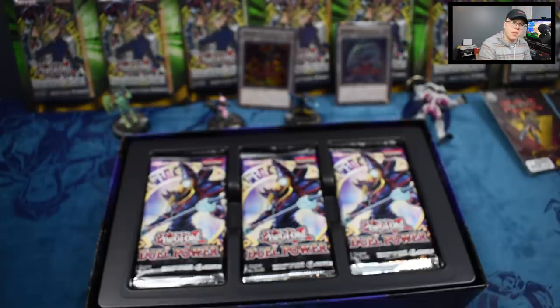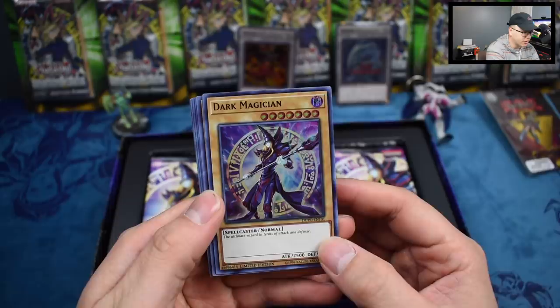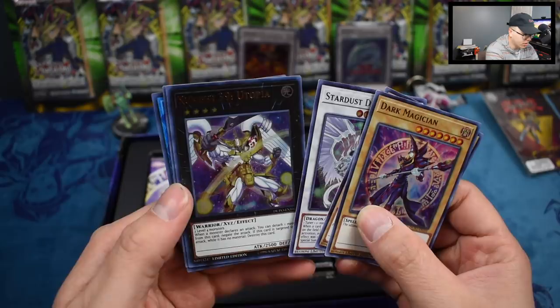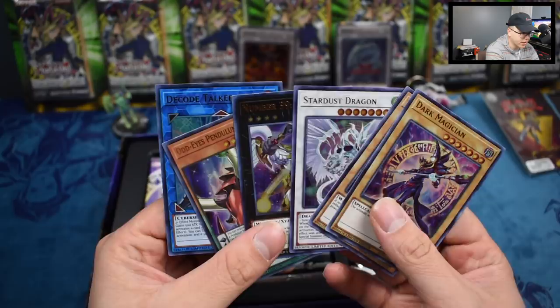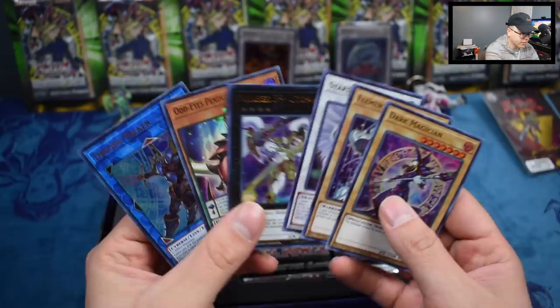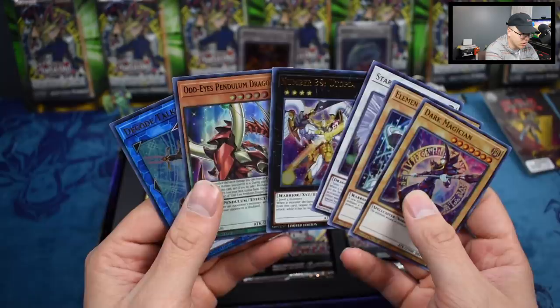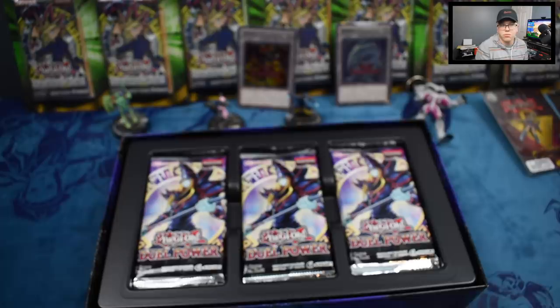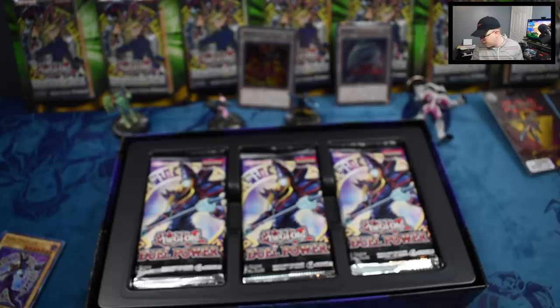I'll go ahead and open the promo for the first box. For the other ones I'm wondering why I keep them sealed. It feels good to be back recording — it's been a while since I've actually been in the studio. I actually had pre-recorded all those other videos. So we have: Dark Magician — this is an alternate art — Elemental Hero Neos, Stardust Dragon, Number 39 Utopia, Odd-Eyes Pendulum Dragon, and Decode Talker. It's basically all the ace monsters throughout the years.